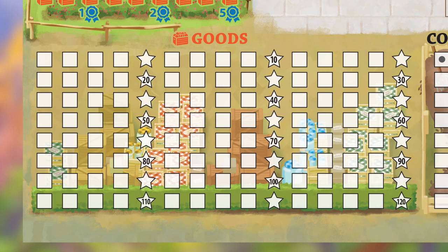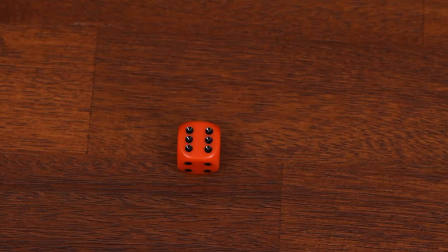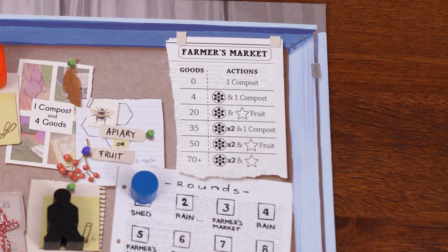For example, filling in the single box under mason jars means you earn one good each time you fill in a blackberry spot. Filling in both spots under mulch lets you forgo your rondelle action when selecting a die to instead take two perennial actions. Some items like the new tractor earn you 15 points outright. The goods section is where you mark off goods collected, filled from left to right, top to bottom. Every fifth good earns you a bonus action — a free X you can place anywhere on your scoring sheet except the six garden zones. The compost track lets you cross out dots to change a die value by plus or minus one per dot when you plant or water.